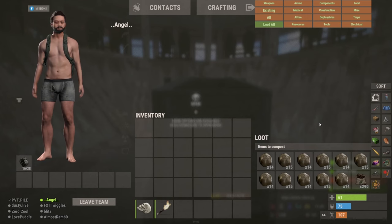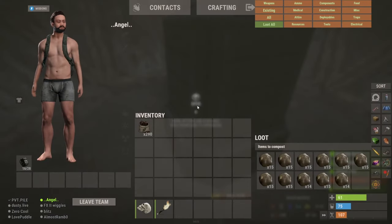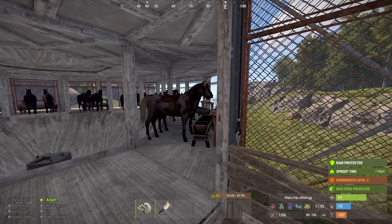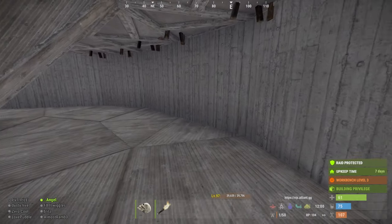The only way this is functional enough to actually produce is you have to have a farm supporting it. There's no way you're going to buy enough food for the horses to poop more — you're going to need a pumpkin farm and the ability to refill all the troughs. I've got an elevator system here, and next wipe I plan to have my farm base next to here, with an auto-sorting system between levels.